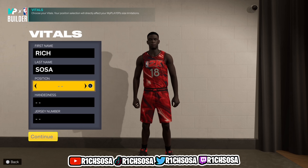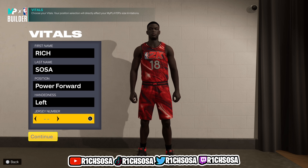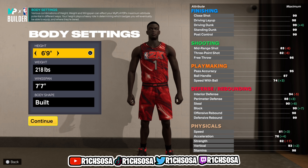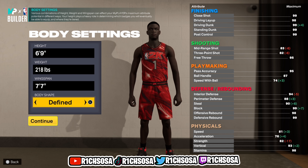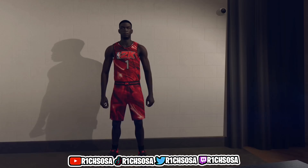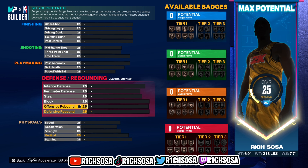We're gonna get into the making of this build out of the power forward position. When it comes down to the body settings, this is going to be a very crucial factor — you most definitely want to follow along with every single step. For the body settings I'm going with 6'9" for the height, 218 for the weight, with a 77 wingspan. When it comes down to the body shape, I really think the Fiend and Built are gonna be the best ones; today I'm going with the Fiend.